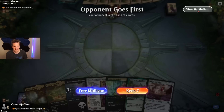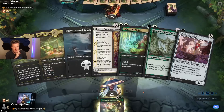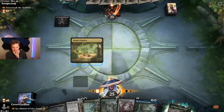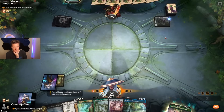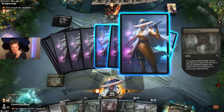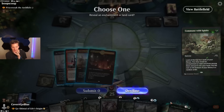Game one: an Acererak combo deck. Elspeth Conquers Death is pretty good here. The Naturalist is quite good but slow in this hand. We drop the Wish Claw on one and hold out hope for the Naturalist. We get blue to cover all the colors, though we have bad mana. Opponent has a decent start — let's see what we can find.